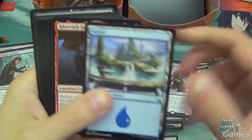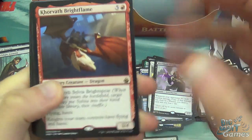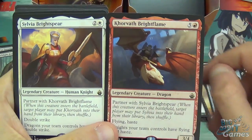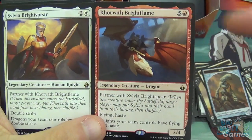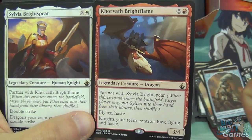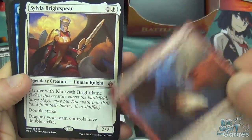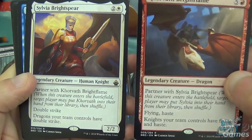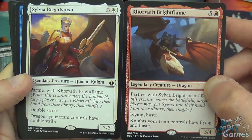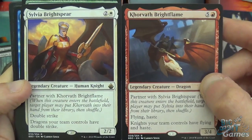Another Merfolk token, Island, and Corvath Brightflame — he partners with Sylvia Brightspear. Corvath is six mana, 3/4 with flying and haste, and knights your team controls have flying and haste. That's pretty awesome. Sylvia Brightspear is a three-mana 2/2 with double strike, and dragons your team controls have double strike. Getting these two out — remember you only need to pull one of them because they tutor for the other — is just a cool effect. Playing a dragon-knights deck sounds like a fun archetype.